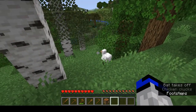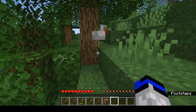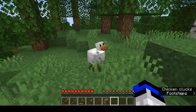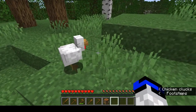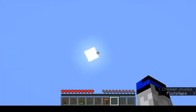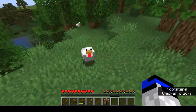This is a chicken in Minecraft. Chickens drop eggs randomly, and once you kill them they drop raw chicken and feathers. They also do not take fall damage — if they fall from high up, they will flap and not take any damage.